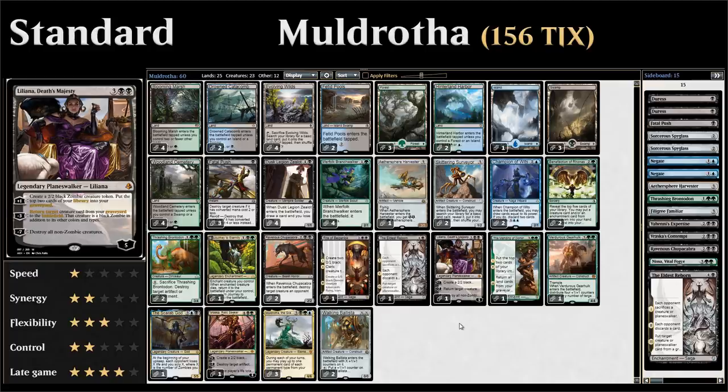We have one copy of Liliana, Death's Majesty — nice to have planeswalkers in a Muldrotha deck since they're another permanent type you can return from the graveyard. Five mana for a 5 loyalty planeswalker. The plus-1 makes a 2/2 zombie token and mills the top two cards of our library into our graveyard, fueling Muldrotha. The minus-3 returns a creature from our graveyard to the battlefield — great with Ravenous Chupacabra. The minus-7 ultimate destroys all non-zombie creatures.